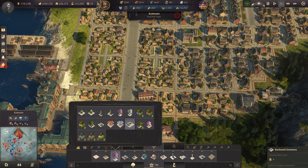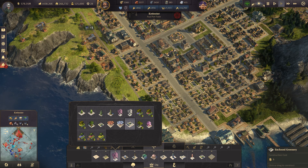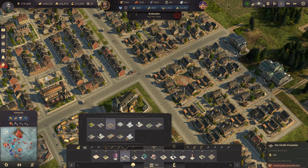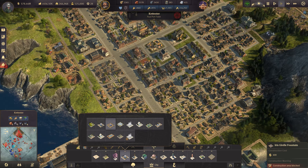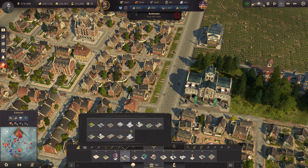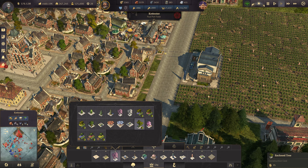Let's also go ahead and have a few more decorations in the city itself. Enclosed trees are my favorite for these tiny spaces in here. We can go with fountains there as well if we have more space, but enclosed trees are the way to go for me in this case. Let's have it around my town hall as well. We're not spamming it throughout the city, just in these areas here. And also some fountains in these areas here by the way.